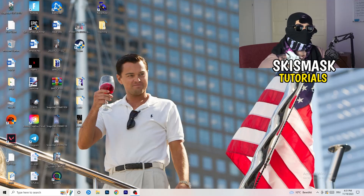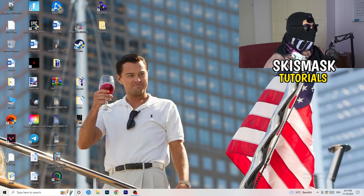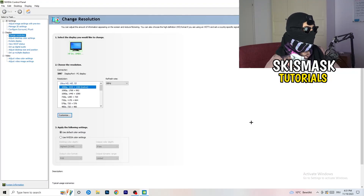The first thing I want you to do is go to your desktop. Take your mouse, right-click, and open up your graphics card control panel. For me it's Nvidia — I'm using a GeForce Nvidia graphics card. If you're using something else, open up the control panel for that. It should be the same thing.